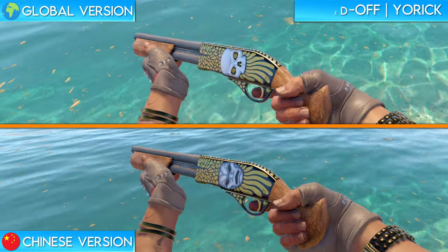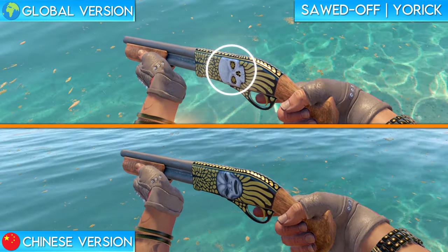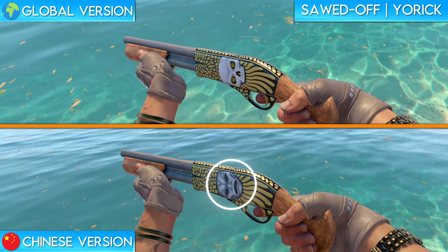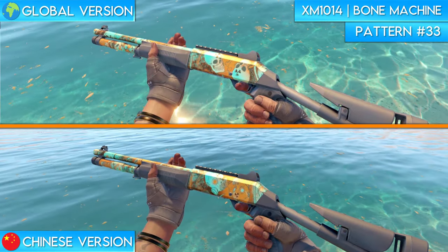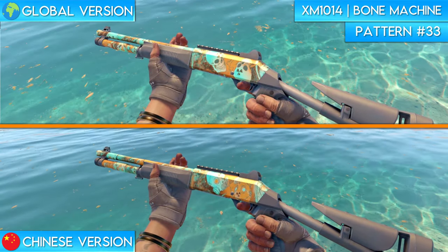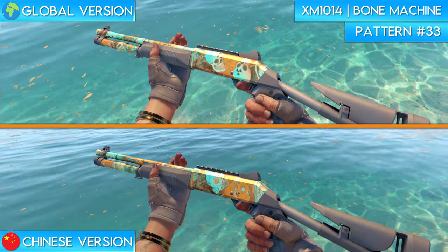Next up is the Sawed-Off Yorick. If you take a look at the global version of the Yorick, you can tell that there's a very prominent skull on the center of the skin. The Chinese version of the skin simply changes the skull to what looks like a Venetian mask. I honestly like the Chinese version more. The XM1014 Bone Pile is very similar to a lot of the other skins on this list — all of the skulls present in the global version of the skin are simply changed to gas masks on the Chinese version. This one is almost 1-to-1 with the TEC-9 Toxic.